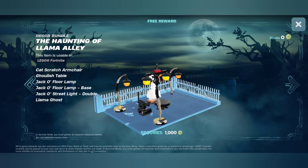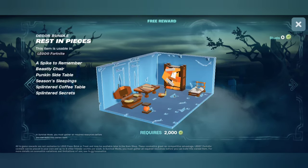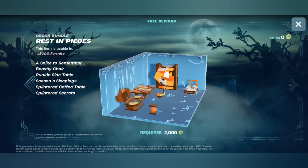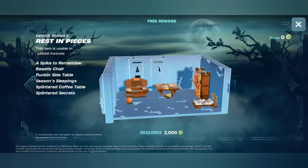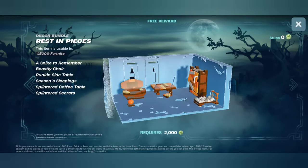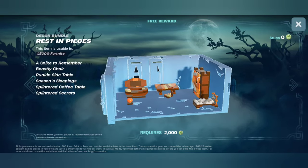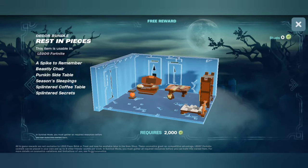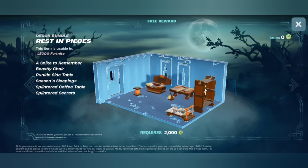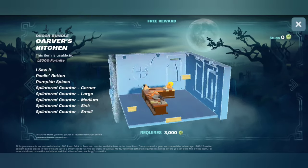Cat scratch armchair — oh, it's a chair, that's cool. Let's go to our next thing — Wrist and Pieces bundle. It's all pumpkin-esque. I like that the bed is just spikes, that's hilarious. These are ugly, except for the side table — the pumpkin side table, I like that. Okay, Carver's Kitchen.